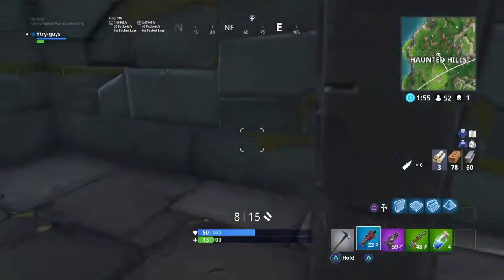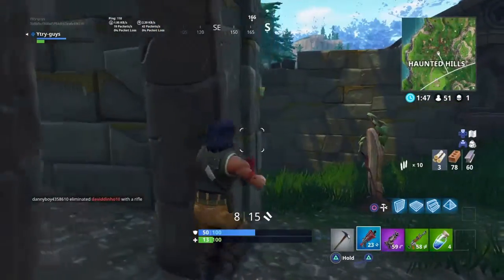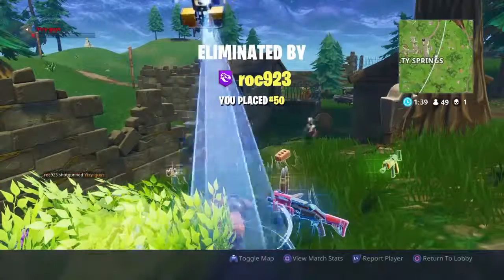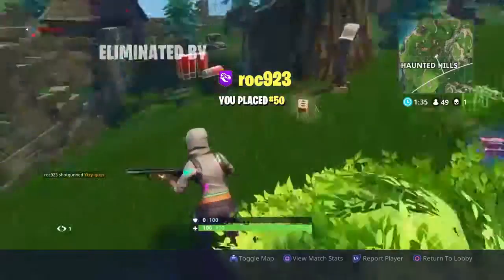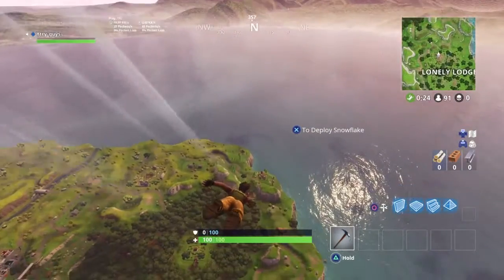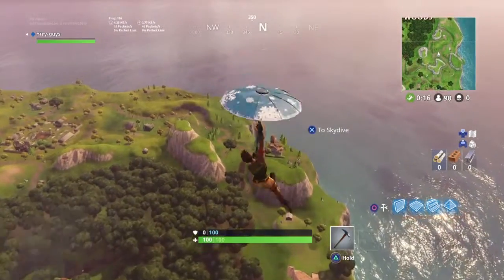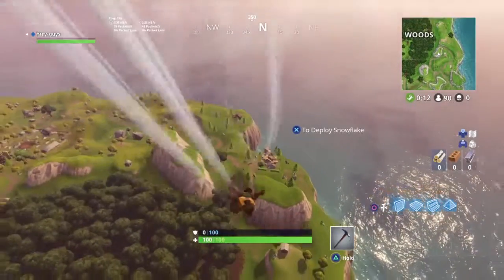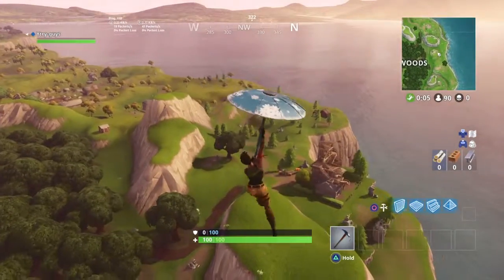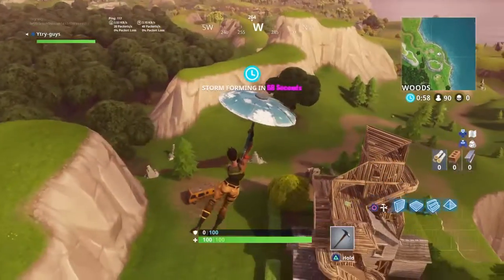Heading over towards their base, towards their port-a-fort. Not seeing anyone yet. Pushing forward because I need bandages, really do. Pushing around - and I'm getting shot, turning around - I died. Honestly, are you serious? We're having no luck anywhere. Let's go to our favorite place and see if we can survive the first 10 seconds and try to get kills as we progress. It's just not a great start.